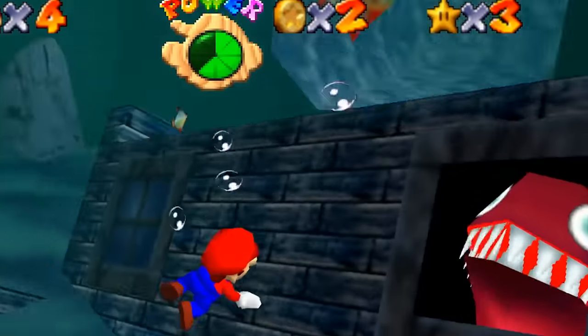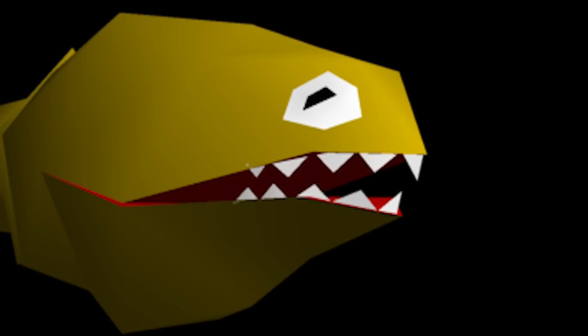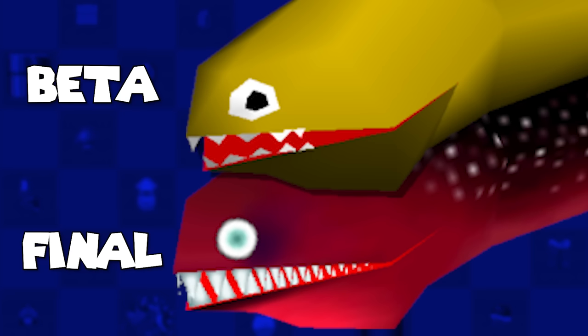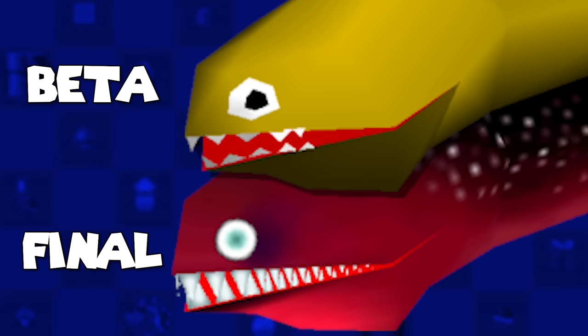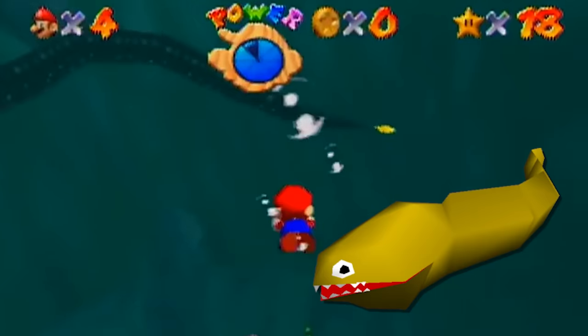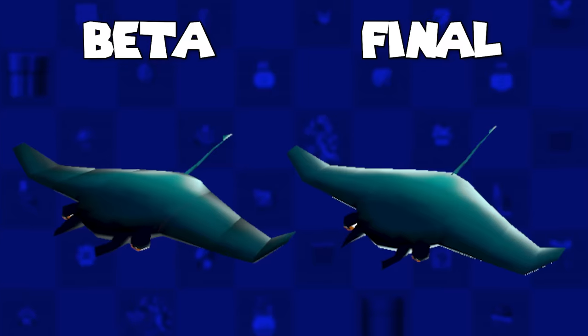Now on to the threatening Unagi, who looked less threatening by also being yellow originally — the team sure had an obsession with yellow enemies initially. This also had a lot less teeth and simpler eyes too. If I saw this as a kid, I might have not been as scarred. The Manta enemy also had a slightly different model, having harsher lighting and slightly different textures.